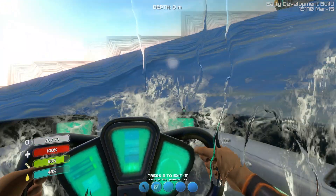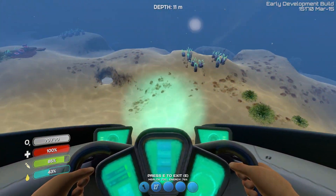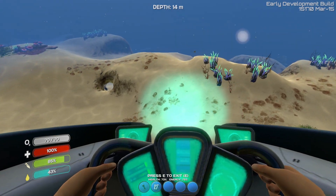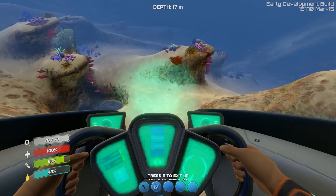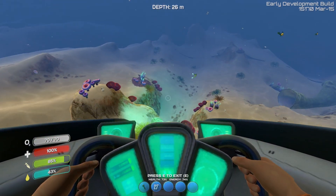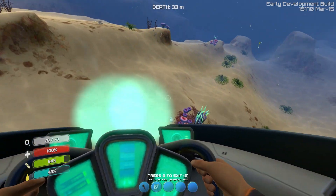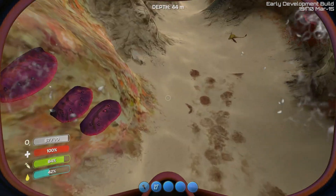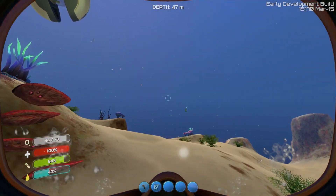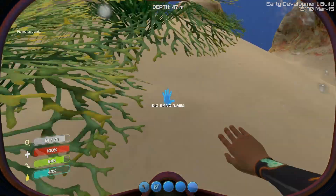Let us head back to our sub and we'll check for some quartz on the way there. We now have enough to make a few battery thingies - they're not called batteries, they're called like power charge things. I can't remember exactly what they're called. I should probably grab some salt. Never leave salt behind. We've got some more quartz too, so win-win.